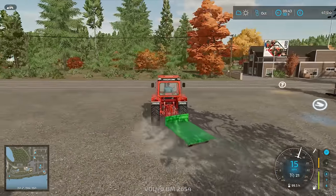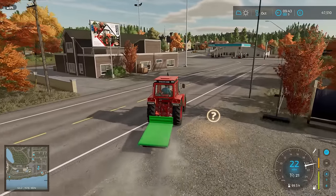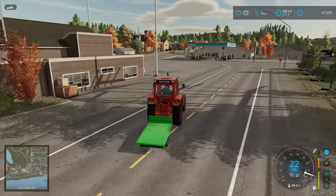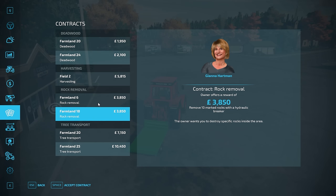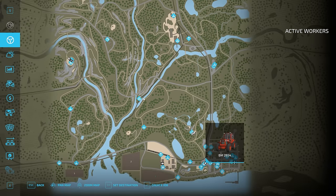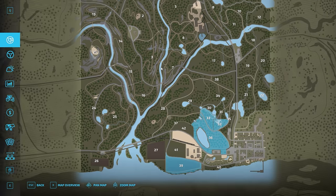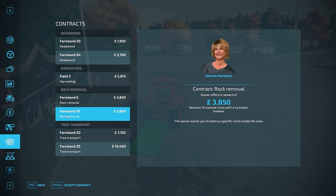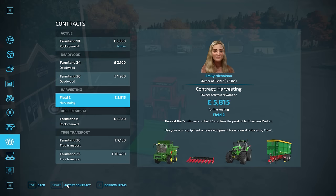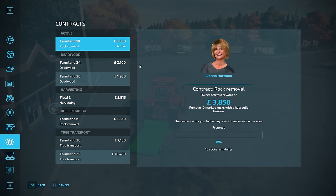I'm now going to go back over to the store, which is just here, and I'm going to figure out the hydraulic braking rental. I guess first it would be wise to choose one of the contracts. Now they're both worth the exact same amount — Farmland 6 and Farmland 18. I'm going to do whichever one is closest to us. So if we just go onto this map... we know 18 already, and 6 is there. So I think, yeah, as we already know 18, it would make sense to do that one. So I'm going to accept it. There it is, it's now active.